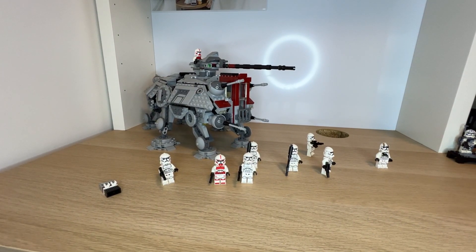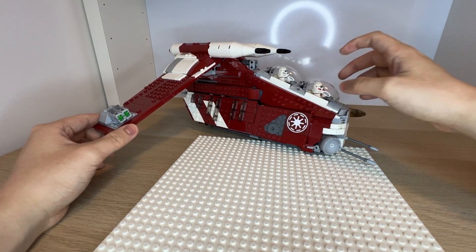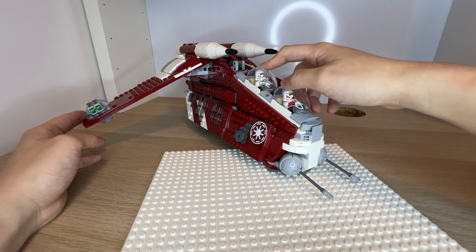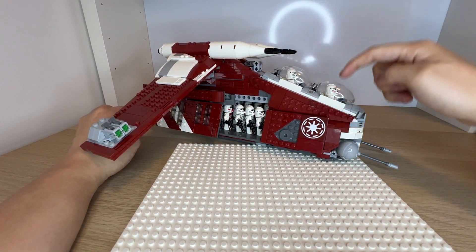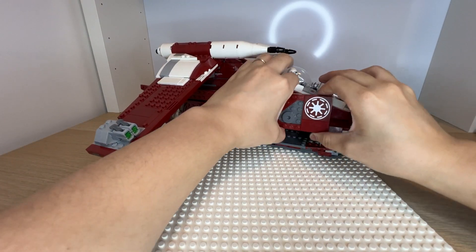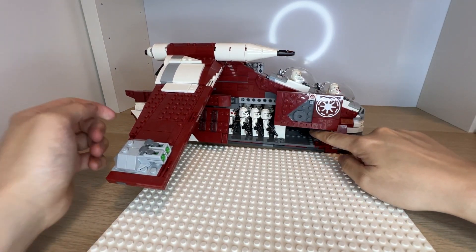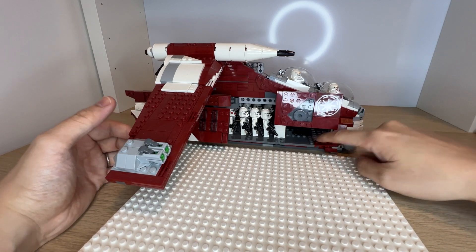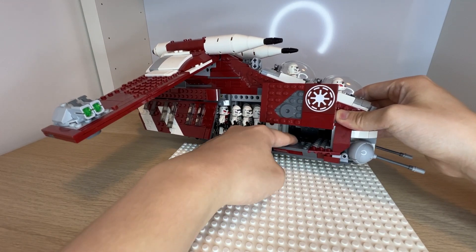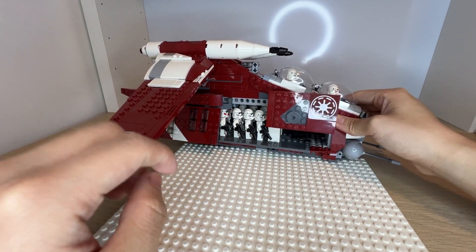Now let's go into the Republic Gunship from 2023. It uses a very similar mechanism — you have a shock trooper in front and regular Phase II troopers inside. Opening it up to show the interior, the weapons are stored inside. You can place them in pretty easily, though the room is a little small, so I just slot them in.